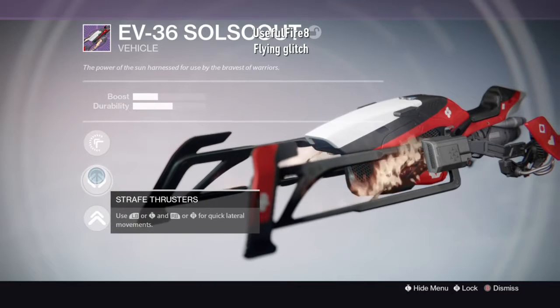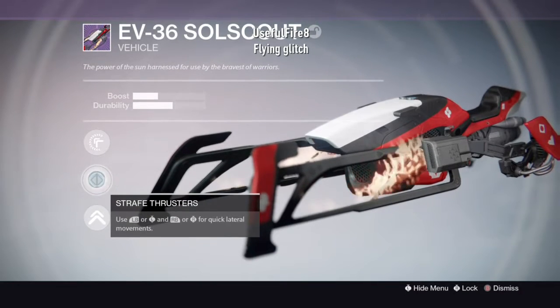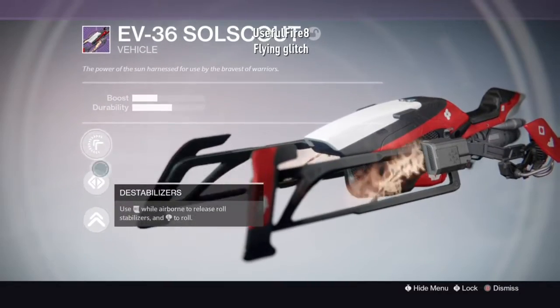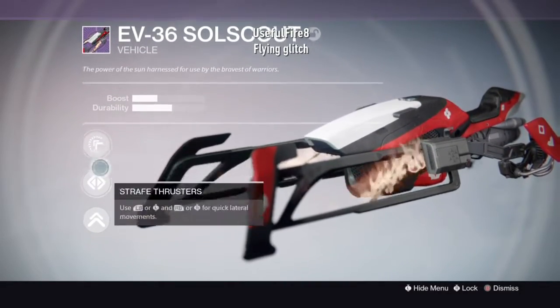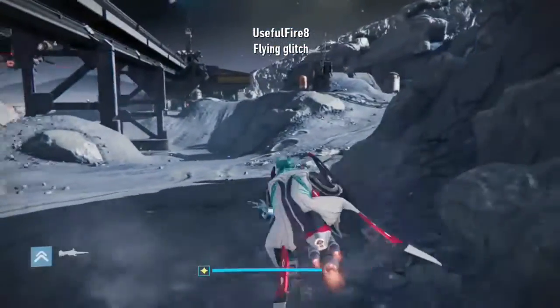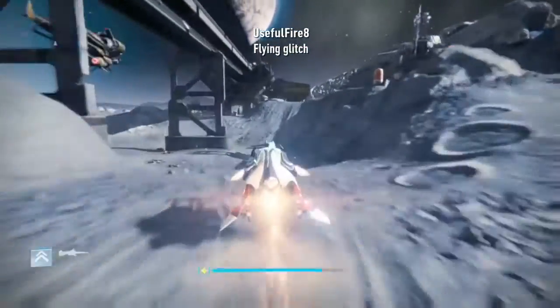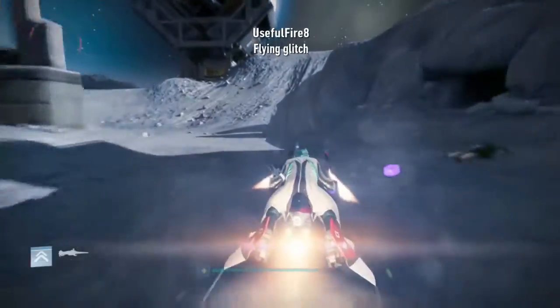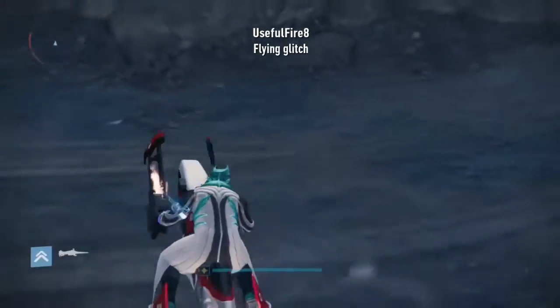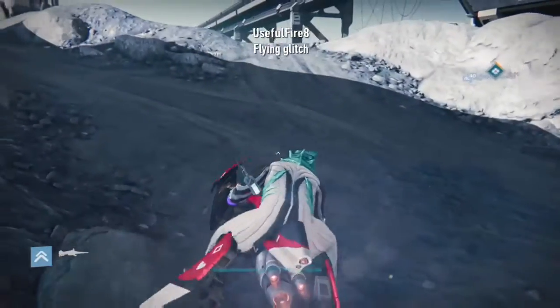You're also going to need thrust. As I'm showing you here, I'm using this sparrow — it's just one of those sparrows that can do tricks. It doesn't matter which one you have as long as it has tricks. I'm going to show you a little test result quickly to show you the difference between when I'm not using the glitch.